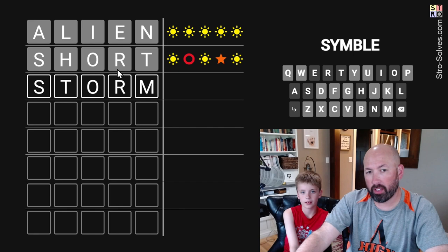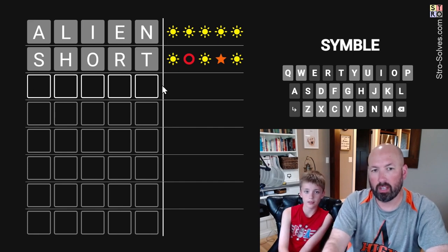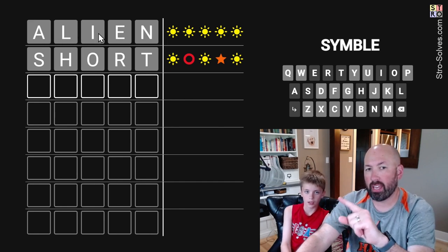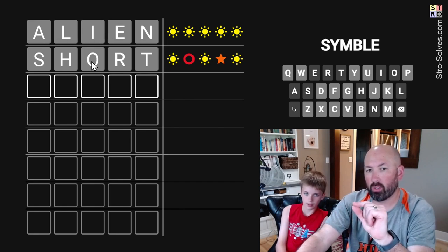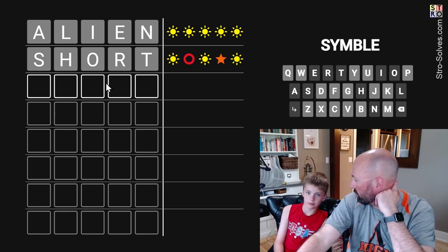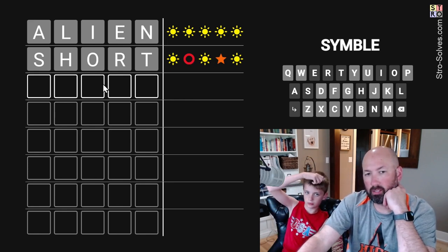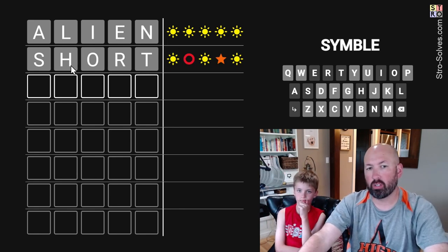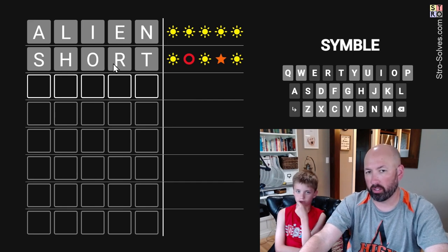The R there would be good, and also we get the T. Now let's think about this — we don't have an A, I, or E. So if one of these two is not an O, then you're going to have to have a U or a Y. So there's a decent chance that one of those two is an O. Do you want to assume the H or the R is the green?